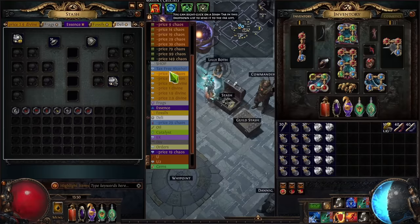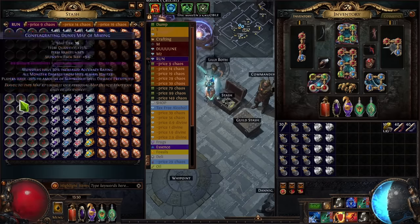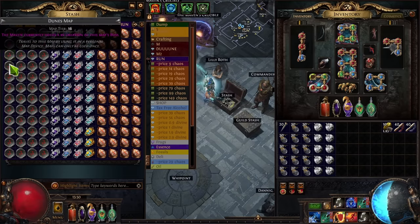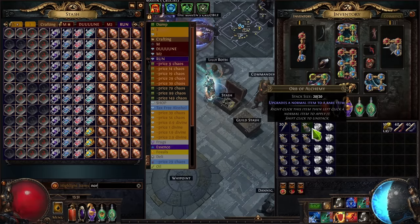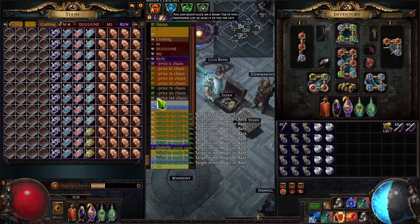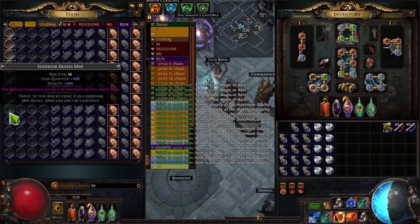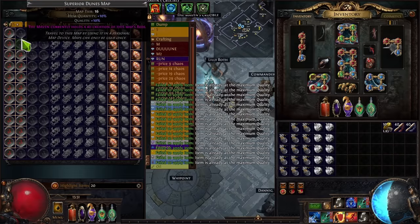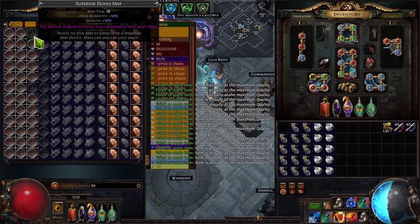I'm going to show you how I roll my maps. I highly recommend having a full tab prepared. Type 'normal' to identify which maps are normal, then scour the maps that are not normal. Then type '20' to identify 20% quality maps. I recommend an application called X Mouse or something similar — it allows you to rebind your left click to the mouse scroll, so as you scroll up and down it's as if you're clicking. It's a little easier on the finger and a bit faster than just clicking. So I'll quality all the maps to 20.